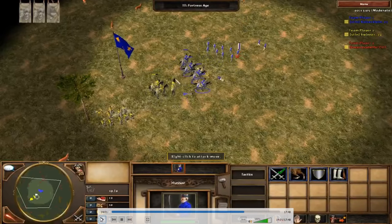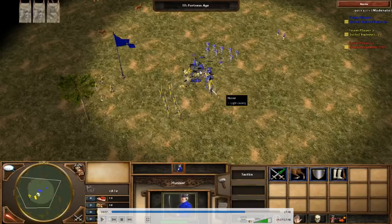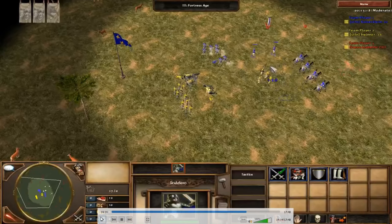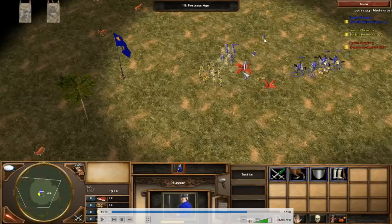I'm ahead in the cavalry fight — four full-HP Hussars versus his three low-HP Hussars. I turn back to fight. He makes a big mistake: not bringing his Rods when he's behind in cavalry. If you're behind in cavalry, you need to bring your entire cavalry to make a difference. He doesn't, so his Hussars all die and I still have three or four left. He brings his Rods too late, so I just snipe them down and pull back my Hussars. He goes into cover mode right when I shoot, but loses three Rods anyway.